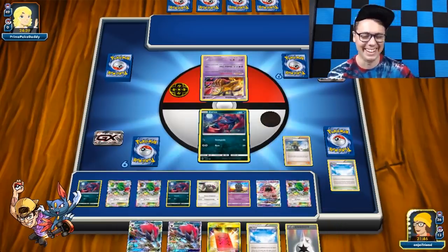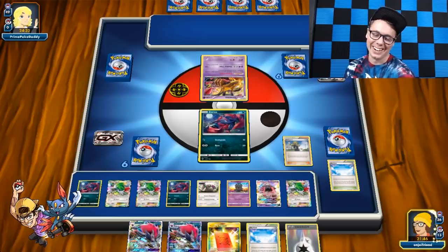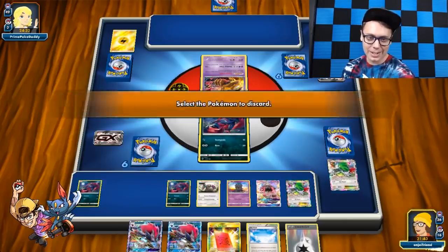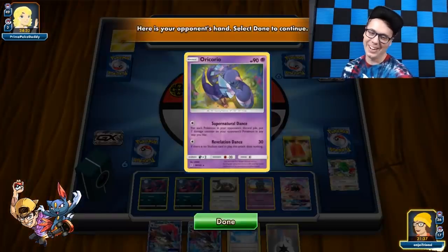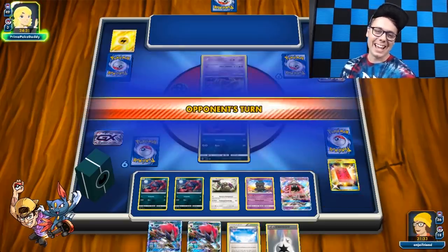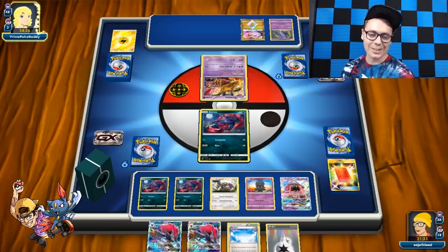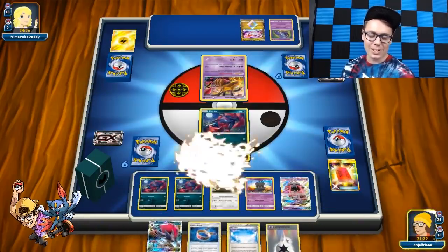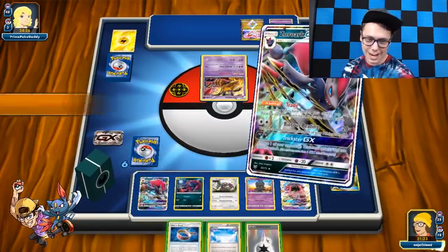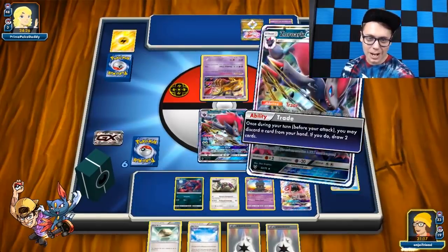My opponent is starting on such a disadvantage — it doesn't even matter what deck they're playing. I'm having fun again! My opponent is going to discard three cards and I can have them shuffle draw the last one. We want to get rid of Shaman, Shaman, and the other Shaman. Let me see that last card — that's fine, you can keep that. I don't want them to shuffle draw that. Go ahead, your turn. That is too ridiculous — look at this deck. That is too crazy.